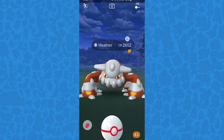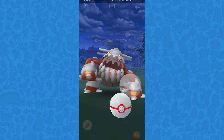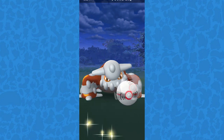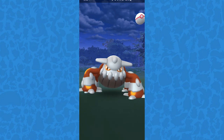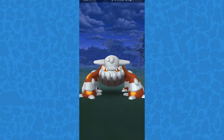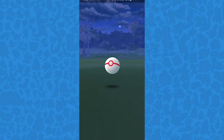At the moment when the legendary does their animation, you are able to start curving the ball and throw it a second or two before they finish the animation. As the ball travels through the air and curves, you'll see it come down and hit them just as they finish the animation, making it unavoidable and upping your chances of catching them.